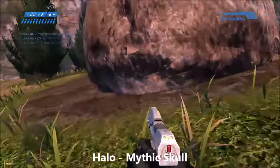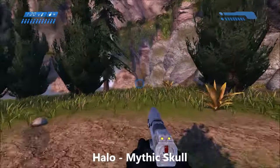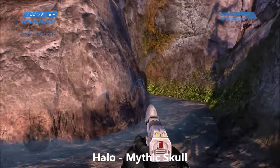Next we have the Mythic Skull. This is right at the beginning of the second level, Halo. Just head over to the right when you come off your downed escape pod and over here by the waterfall — back behind this big boulder you will find the skull.